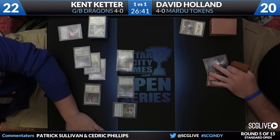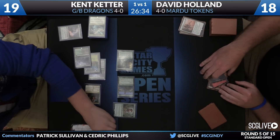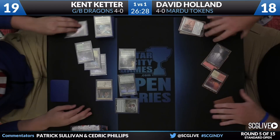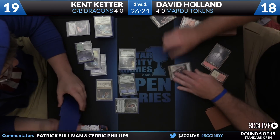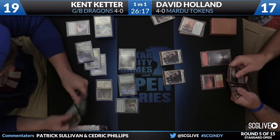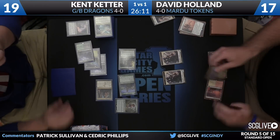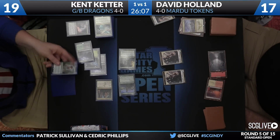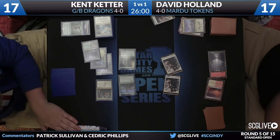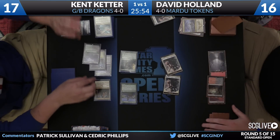There's Deathmist Raptor — here comes Courser. There's the attack. Secure the Wastes will be cast just for two — nothing too crazy, just a little baby Raise the Alarm. Holland had to actually take a point to cast it, but there are the two Soldier tokens. Keter — excuse me, Holland — will take a draw; it's a copy of Temple of Malice. I think Keter has to like his positioning thus far. Here's Crackling Doom — that's going to take care of the Deathmist Raptor. This is great news for Kent.